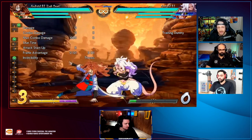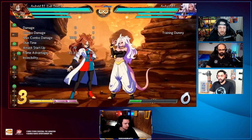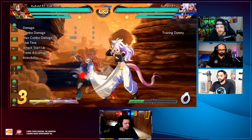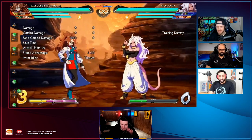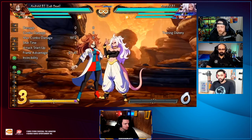That's the 5M. Okay, every button you've seen so far, apart from the 5LL, is minus 4 on block. That's crazy - minus 4 on block for basically everything except her 5LL. That's actually so good.